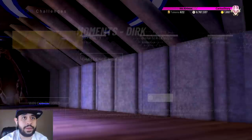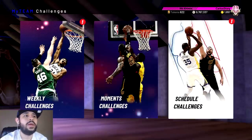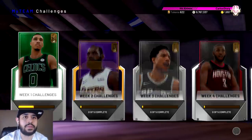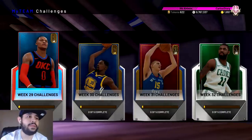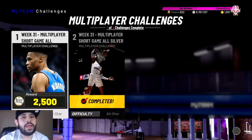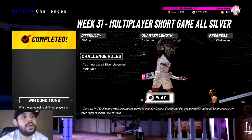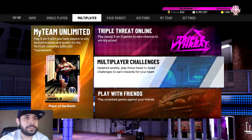Another way to get tokens is moment challenges. There's one right now about to expire — do it now. You get 20 tokens for it; you just need to score 30 points with any player, super easy. Then there are weekly challenges which give you three tokens on the first ones and up to six on the final ones — not the most effective method but still an option. You also get multiplayer challenges almost every week giving about four tokens each. Do those too.